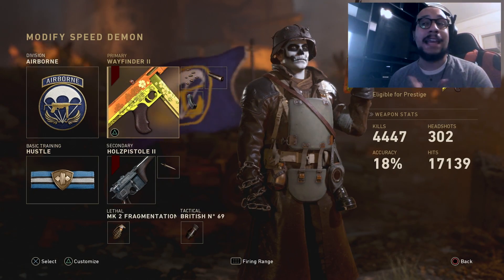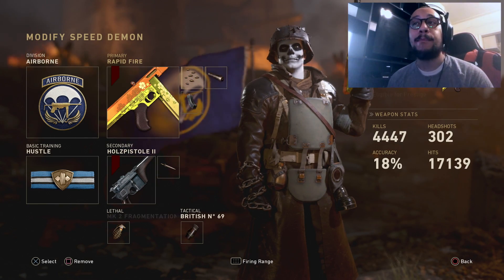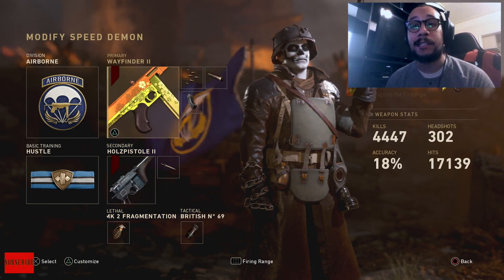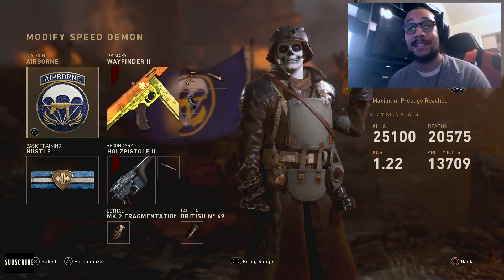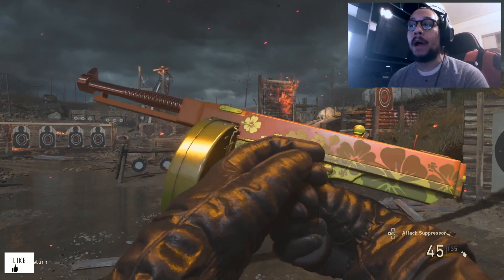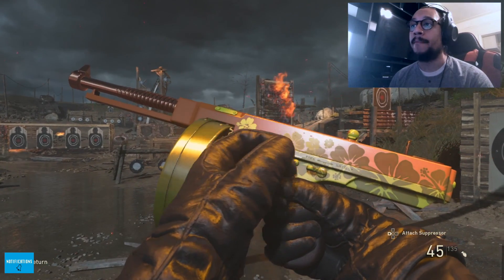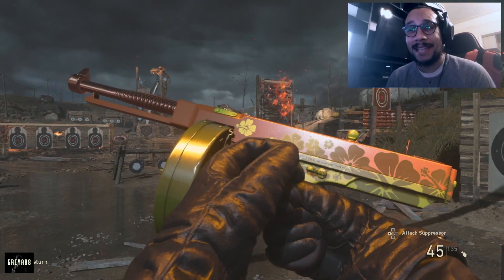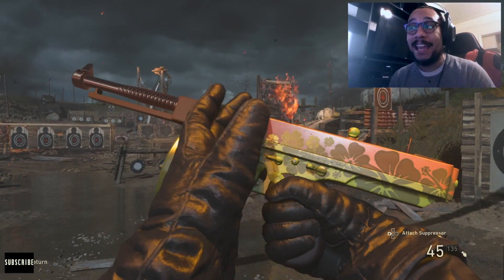Let me show you guys the class setup - this is my Speed Demon class setup that I usually run out in the field. I run it with Airborne Division and Hustle, overkill it with Rapid Fire, put a suppressor on there, and extended mags with any secondary, lethal, and tactical of choice. It's called Speed Demon - highly recommend you guys try it out. It's a monster out there - crazy!